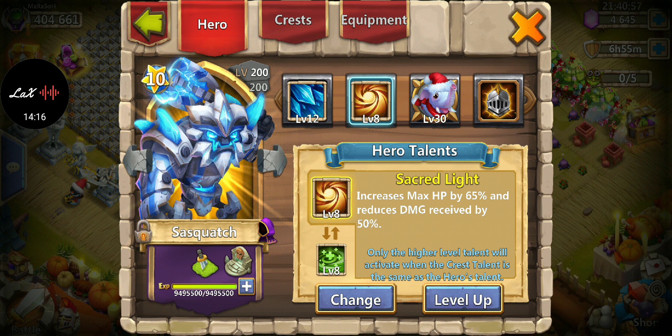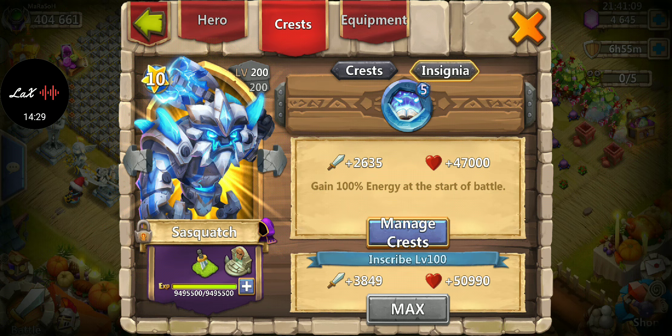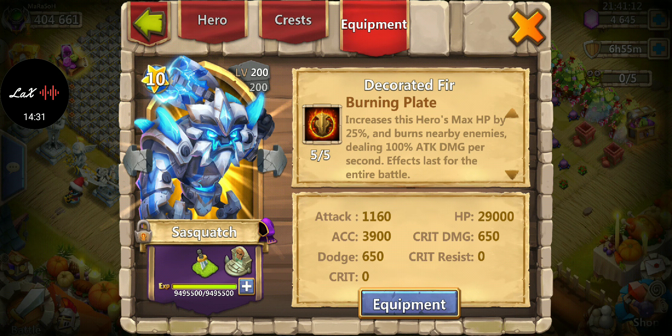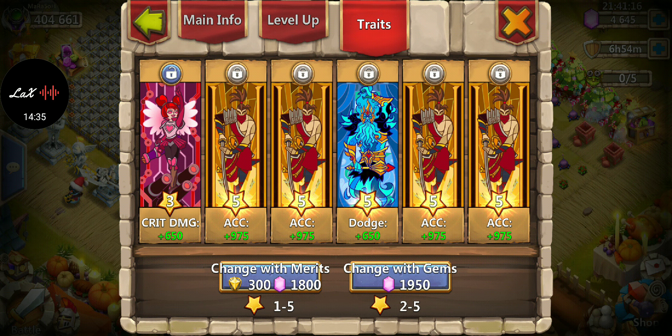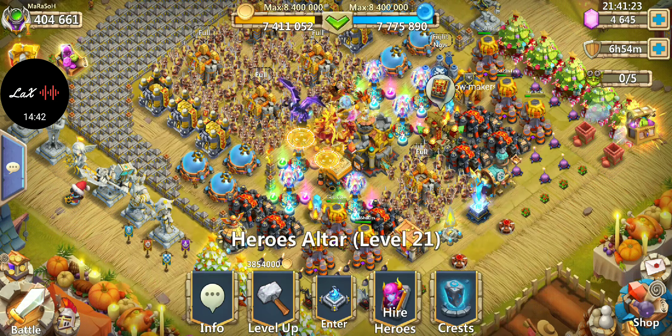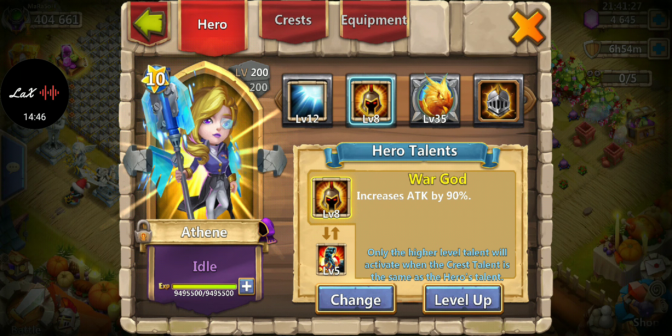Sasquatch — I really like him defensive. I don't like him offensive at all, even though he deals tons of damage. I like him dishing out damage and healing, so Sacred Light is my go-to. I used to like Regenerate but I can just proc right off the start. Burning Plate for more HP. For traits I went dodge and accuracy — I like accuracy to make sure he freezes heroes rather than missing.